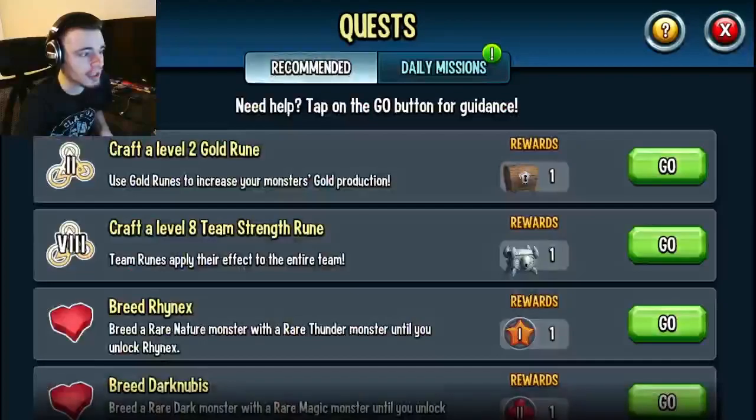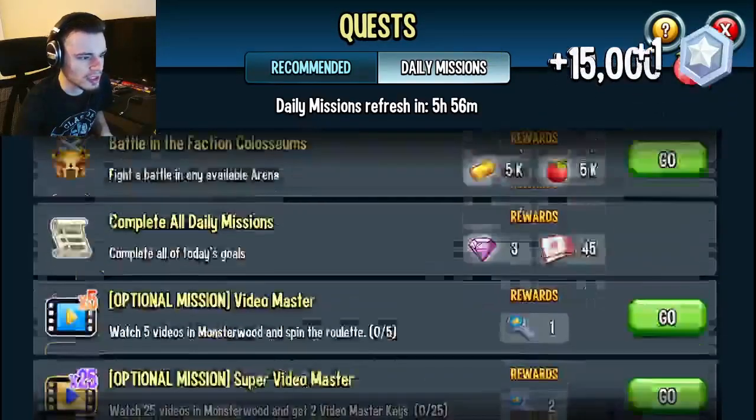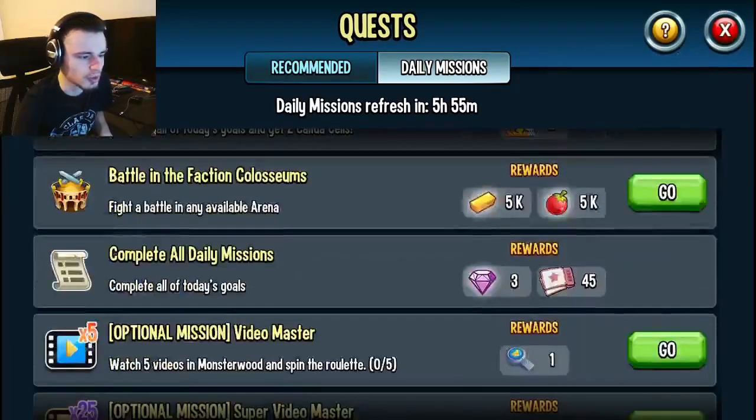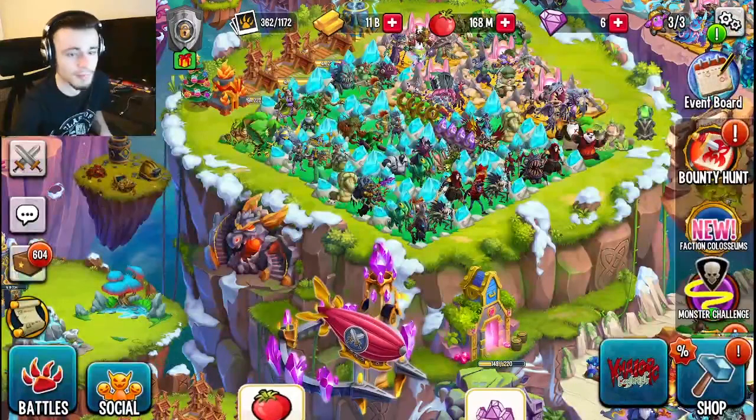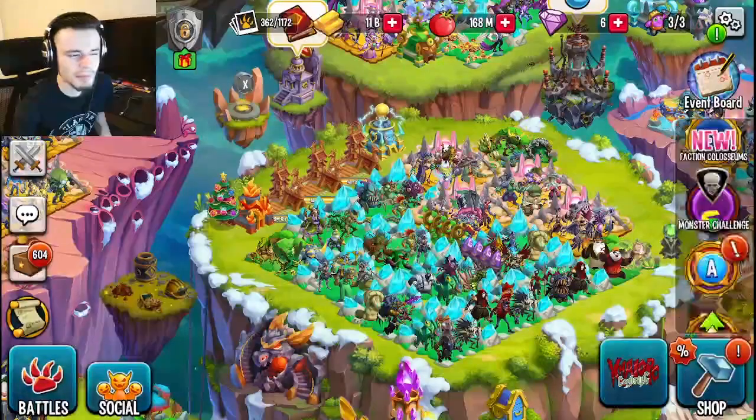Another great way is through the daily missions. If you go into daily goals, you will see that you get a back to school chest after completing all of your daily missions. I believe it will replace the Kalita special mission, so go and do that every single day.